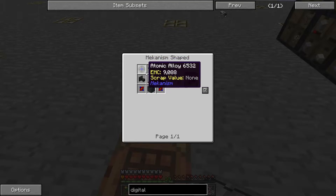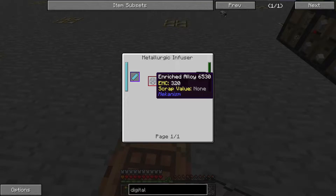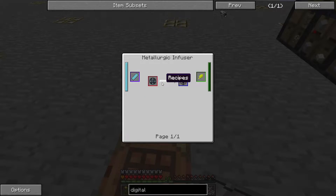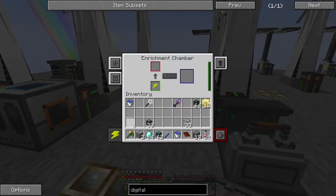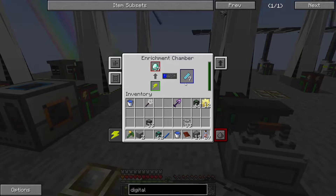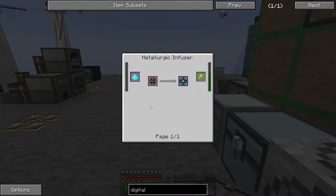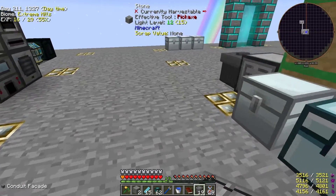Next, let's make these atomic alloys. Atomic alloys are a two-stage process. First, you have to make the reinforced alloy from the enriched alloy, and that requires diamond dust or a compressed diamond. So I'm going to take — because we've got so many diamonds — and pre-make up a stack of 64 compressed diamonds. A compressed diamond lasts longer than diamond dust because it's enriched. Then we need some enriched alloys, which we made in the metallurgic infuser with iron and redstone.